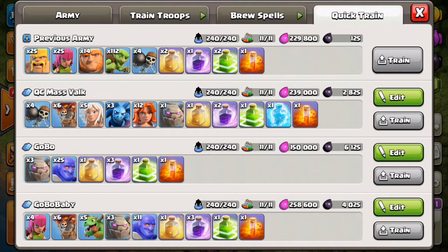Right below that is just a slight variation — we're using baby dragons. Baby dragons are perfect for picking up free percentage, especially when you have a town hall 11 that has all four of their air defenses on one side of the base, leaving the other side very susceptible to back-end baby dragons to pick up percent.